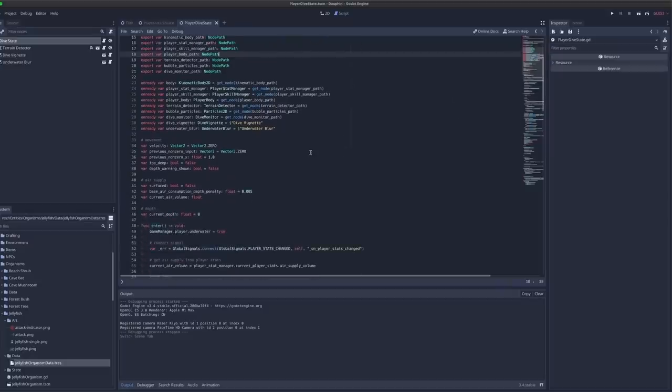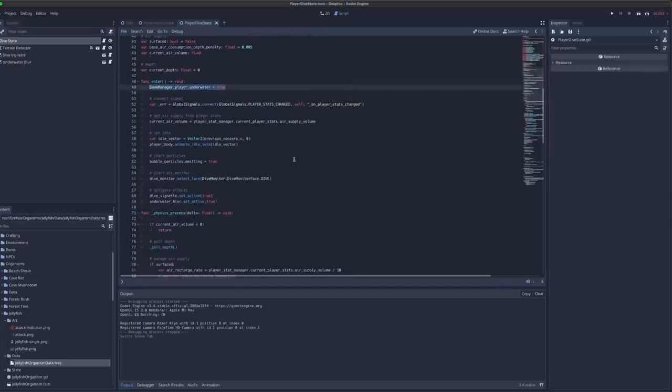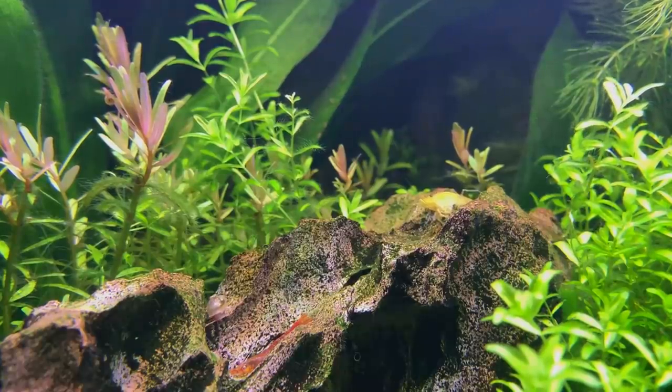What this means for me is a refactor of my dive state. In hindsight, the dive state should really have just been a swim state, with all of the other underwater management code being abstracted above the state machine, since multiple states might rely on it. For now though, it is time for work, but I'll be back soon to clean this up.